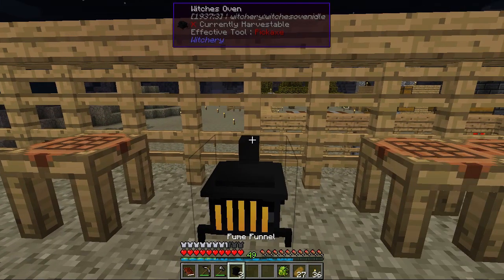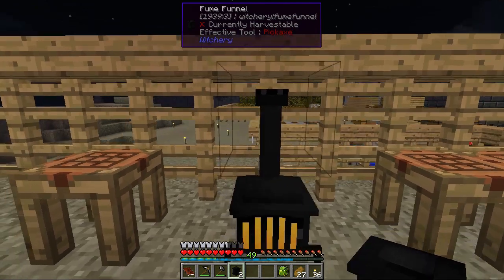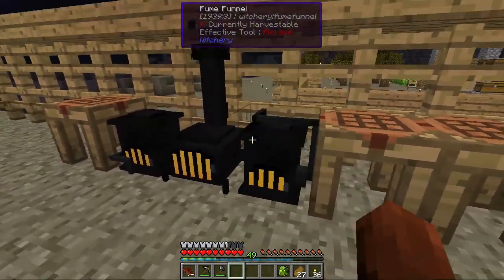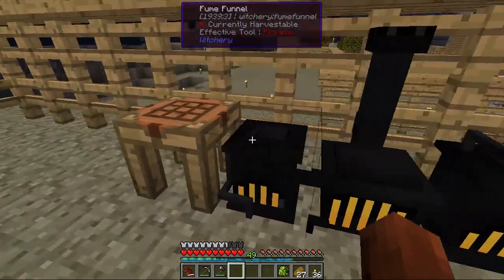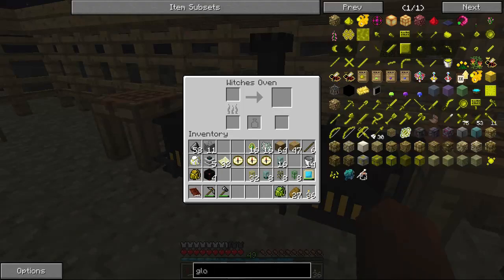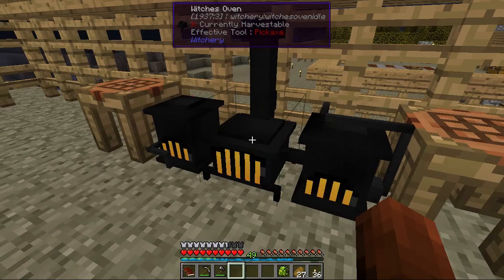From what I understand, you can place one of these on top. They're a lot smaller than I thought. Oh cool! That looks like it connected to the crafting table. Do I cook in these instead? That I don't know.